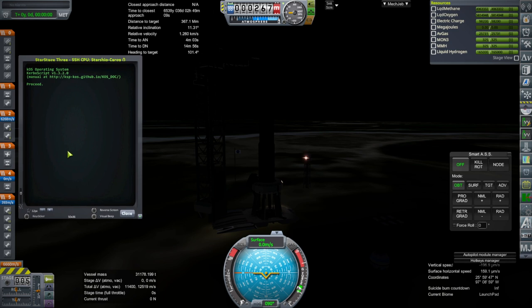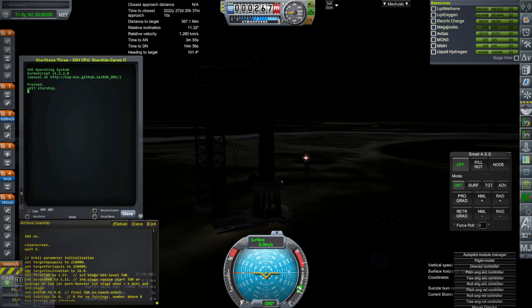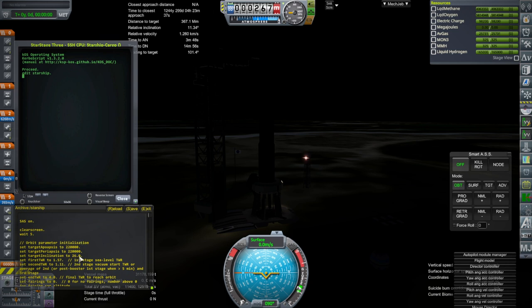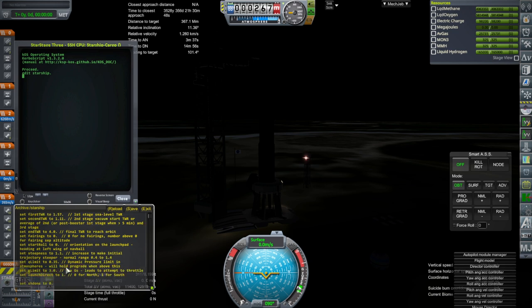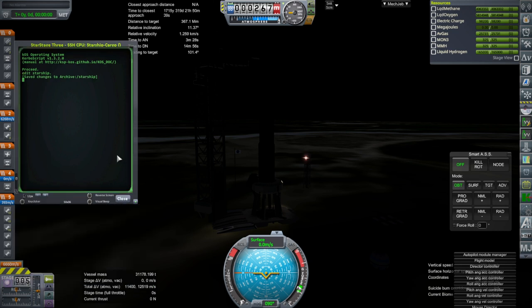I've made a few changes, including adjusting the thrust on Star Stage 3 to be the correct thrust and reducing the size of the collider in the hope that will help. We need to go to a different inclination — I want to head south. Launch direction is going south, and 28.5 degrees will do.